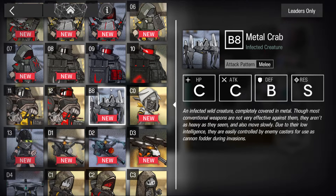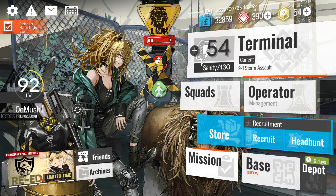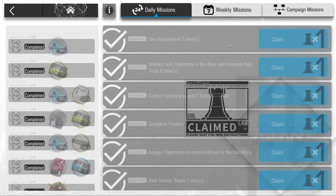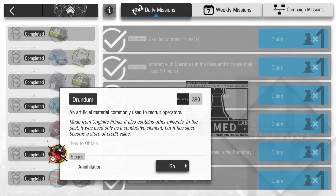For daily missions, you just complete a few levels or do base tasks - that's basically it. The main reward you want is the 100 Orundum you get every day by completing all your daily missions.